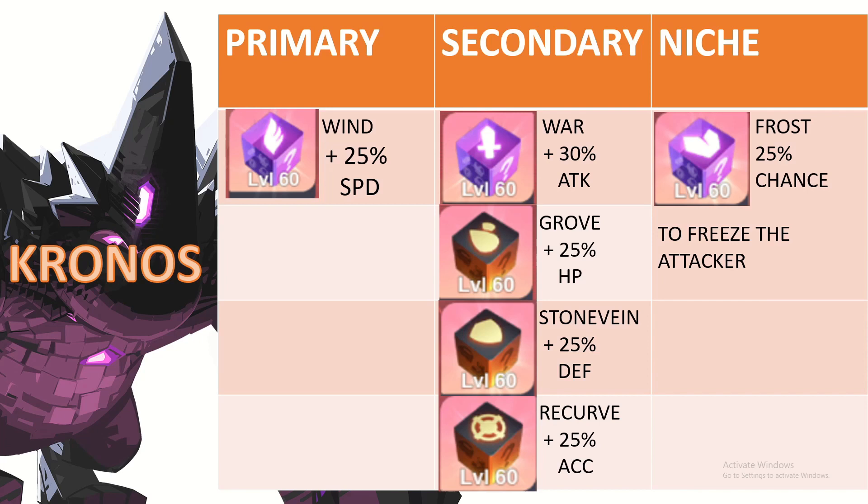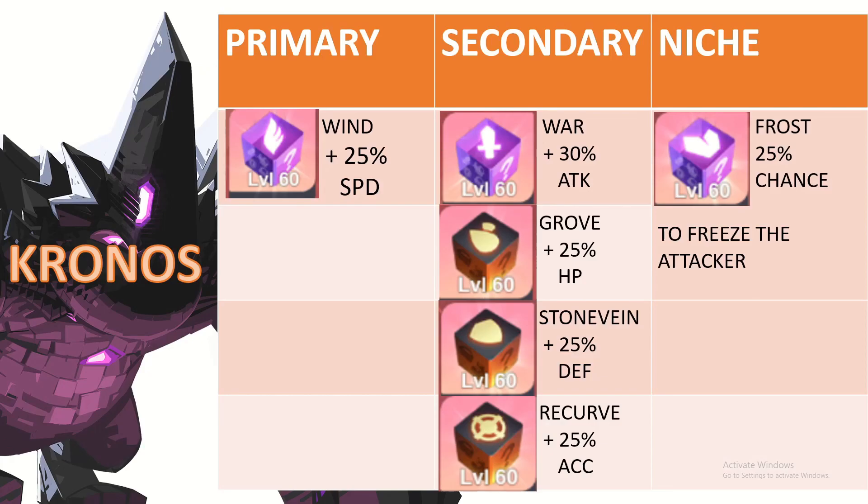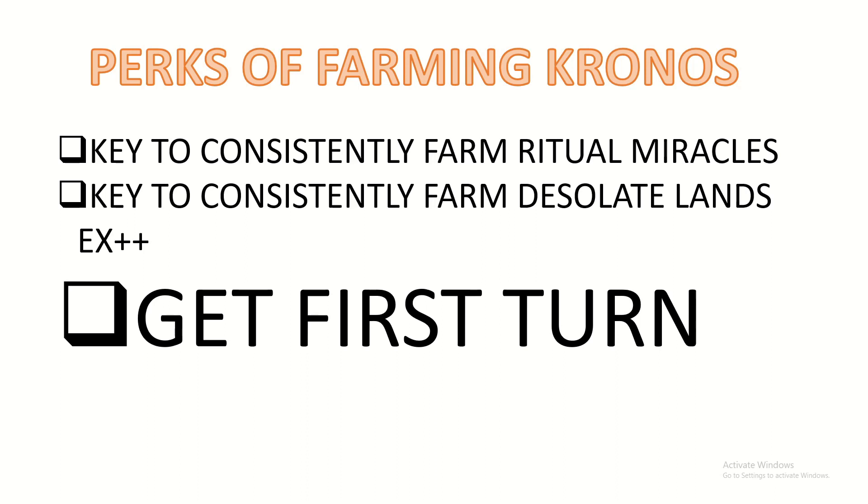The Wind set — everybody needs speed, you can use it on your DPS or support. War set is mostly used on your DPS. Grove and Stone Vein — if you need survivability you can use them on basically anyone; it's a two-piece set and raw stats are always good. Recurve is used on units that utilize debuffs, pretty good. The Frost set is pretty niche right now — from the top of my head: Sally, Cecilia, Tear. If you get a mediocre Frost set you can basically just auto-sell it.